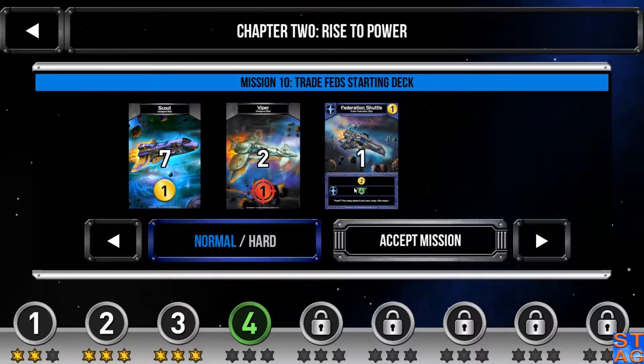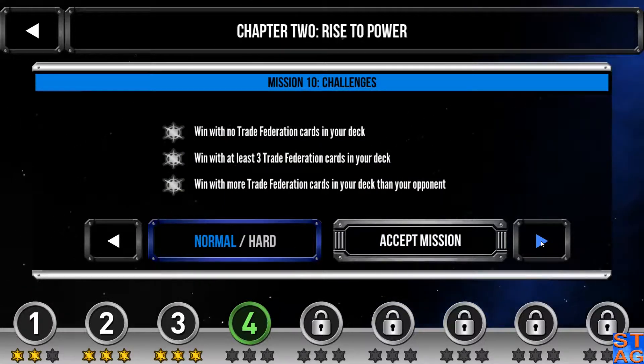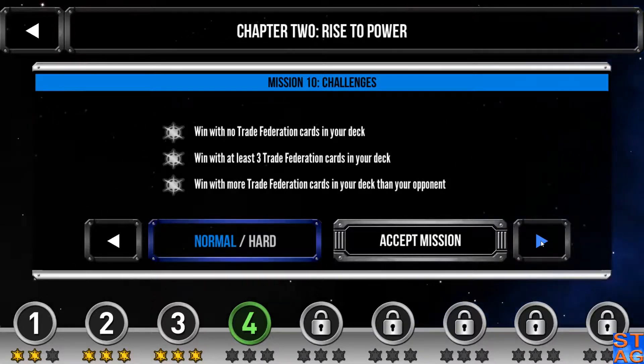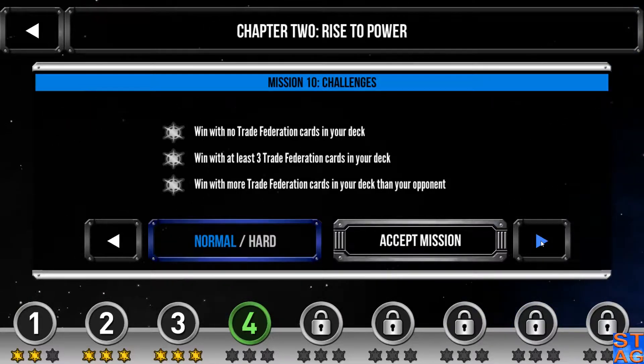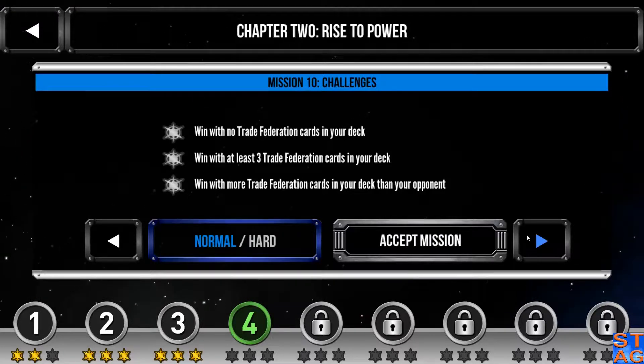And if they start picking up a bunch of trade federation cards, it's going to start racking up the health as well. Looking at the challenges — I think what we saw in Mission 9, Rage Against the Cult, is glitched, because the objectives are: win with no trade federation cards in your deck, at least three in your deck, and more cards in your deck than your opponent. I'm pretty sure I had at least some Machine Cult cards in my deck last time, but you can see on the bottom I've got three stars.